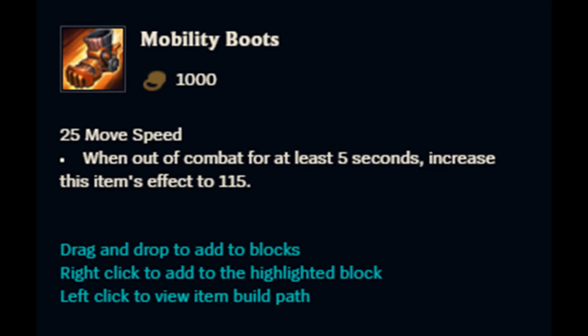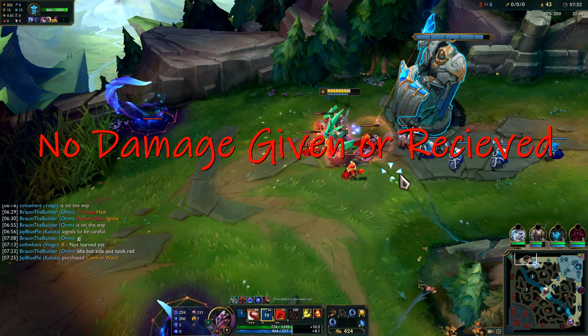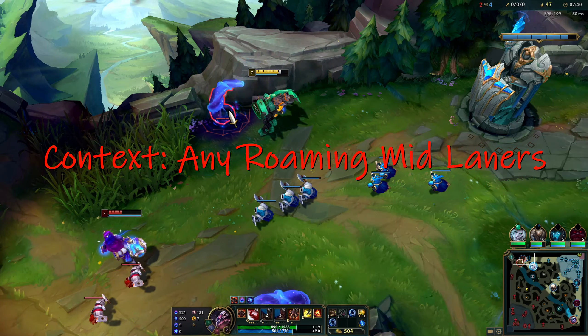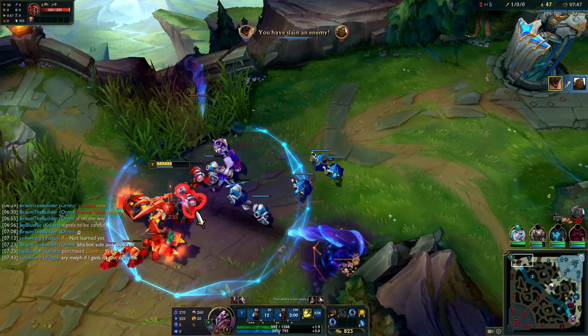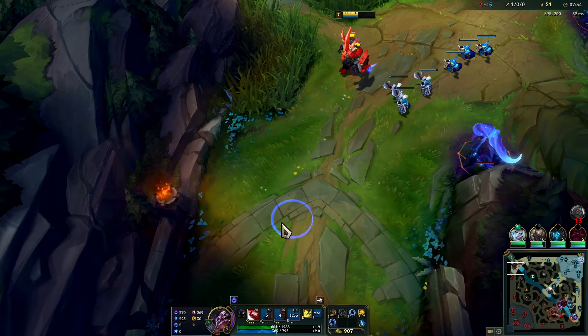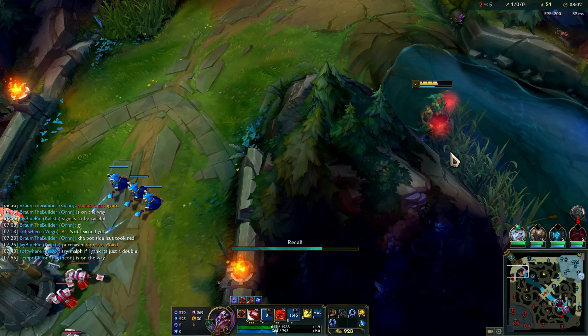The first item we're going to look at is Mobility Boots. This grants 25 movement speed and costs 1,000 gold — the exact same amount of movement speed that regular boots give you. However, the effect reads: when out of combat for at least 5 seconds, increase this item's effect to 115 movement speed. Out of combat simply means you're not giving or receiving any damage from enemy champions. The context in which you'd use this is if you're playing a mid laner such as Talon or Malzahar, or any mid laner that requires heavy roam or mobility around the map. The only downside is that as soon as you enter combat, you lose that 115 movement speed buff — but the upside is that you can go from lane to lane very quickly.